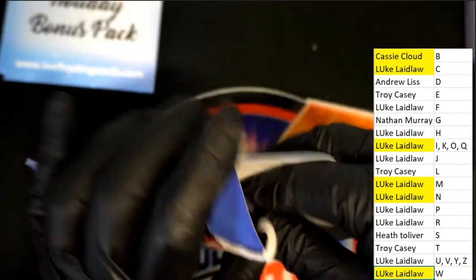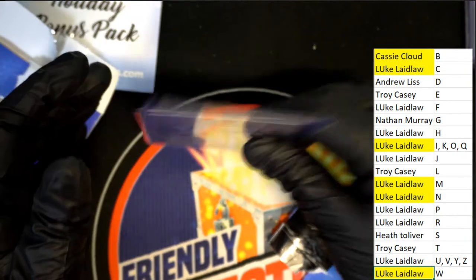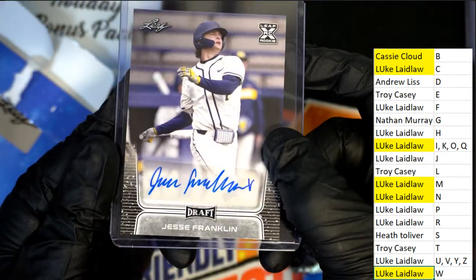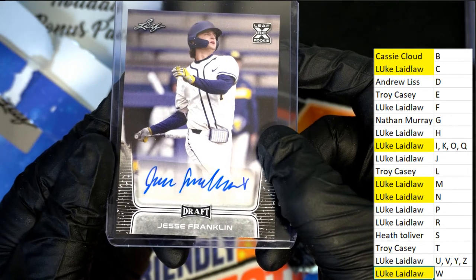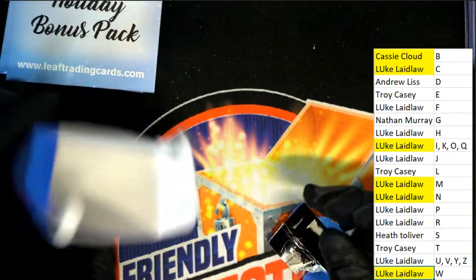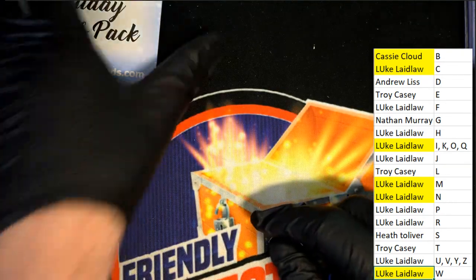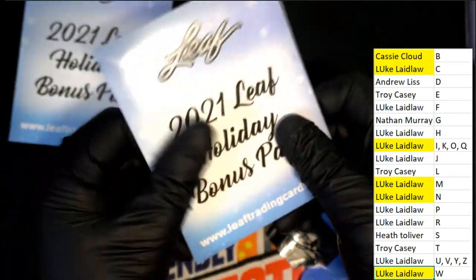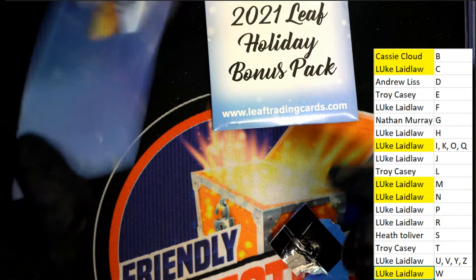What do we have? Another auto — this time it's letter F that's going to hit, and Luke, you've got another autograph hit here, way to go. Congratulations, we are down to two. This one's super thick — that was a super thick one.